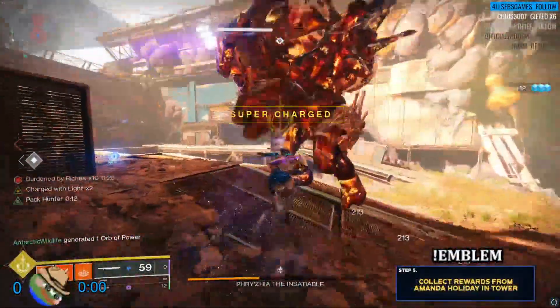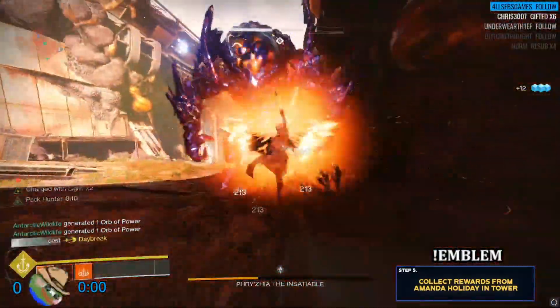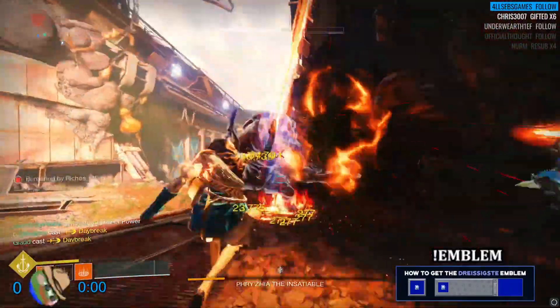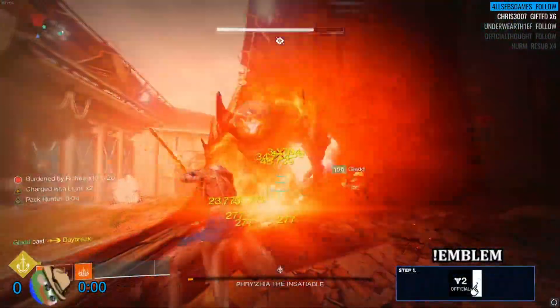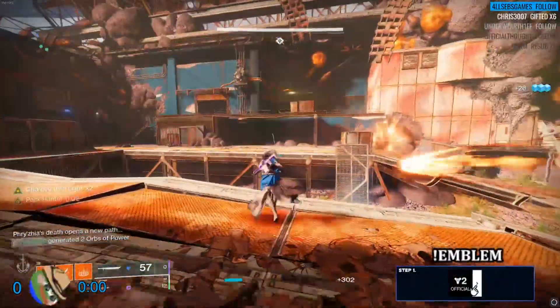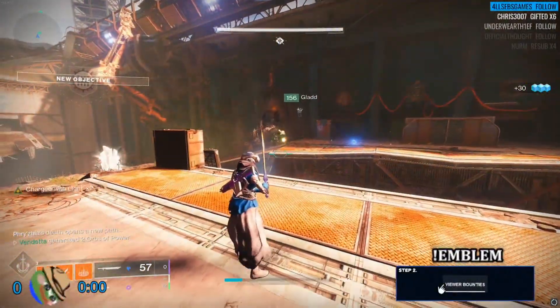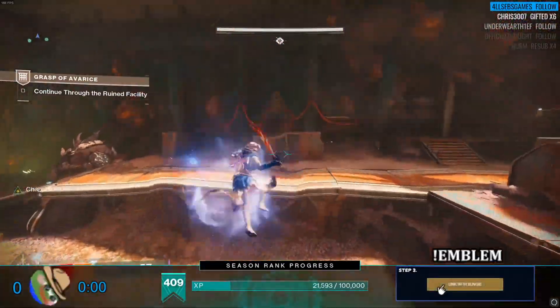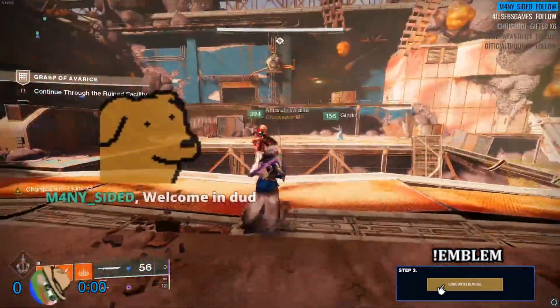I'm grabbing this one. Oh dude, he's up here — he's literally up here with us. We can totally kill. I'm going to slap him in the face. Don't run out of DPS, don't do it. That was so scum. Why are we being scum for completions? I wanted the thrall because it would have extended my Dawnblade.